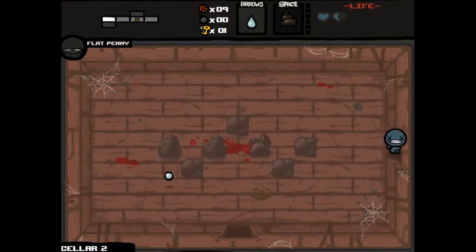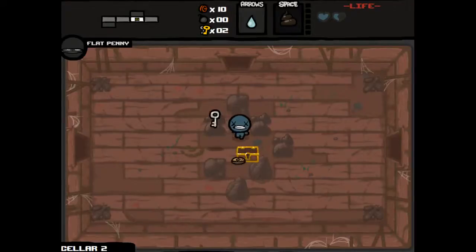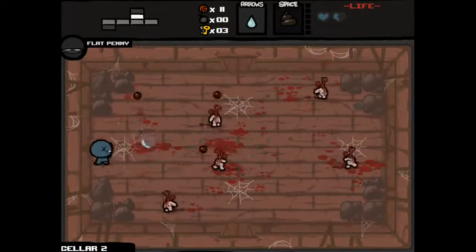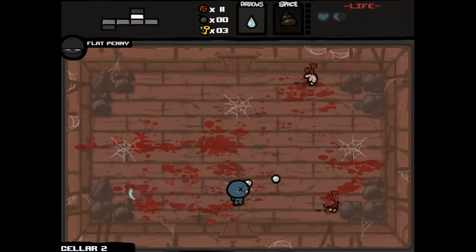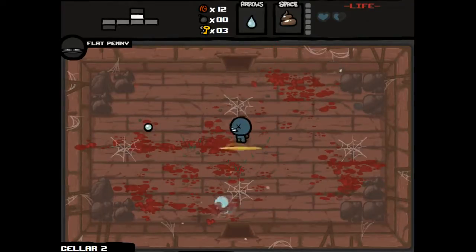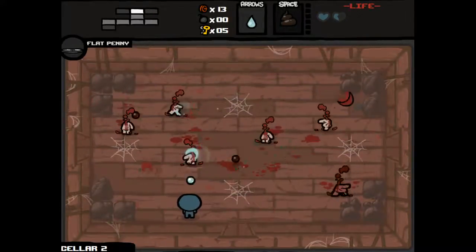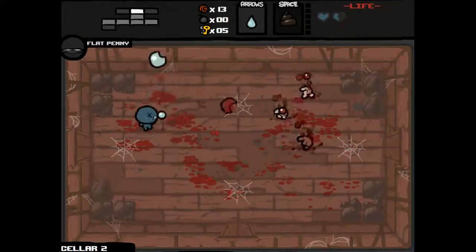All the keys we can get are useful, but other than being a number we don't need them for item rooms or anything. Since we have the golden key, that's unlimited keys for this floor. We'll open all the golden chests, all of the locked doors, everything that might possibly require a key. Probably nothing, but hopefully soul hearts. I really need to get something like Book of Revelations, or the Mitre, or the Relic, or something of the sort. The flat penny is a 50% chance whenever you pick up a coin that you get a key drop as well.